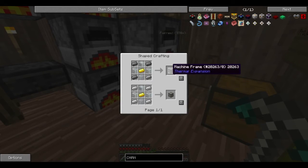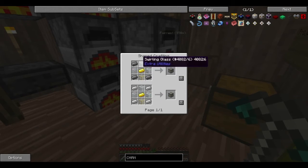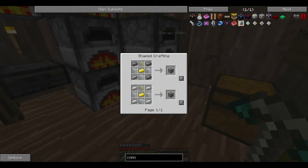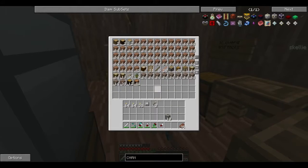Very simple — you've got the machine frame. Thermal expansion machines: steel or iron, any kind of glass, and some gold in the middle makes your machine frame. This is like the industrial craft machine block.